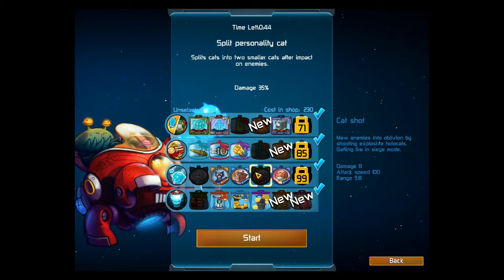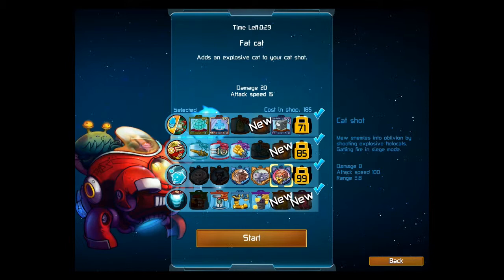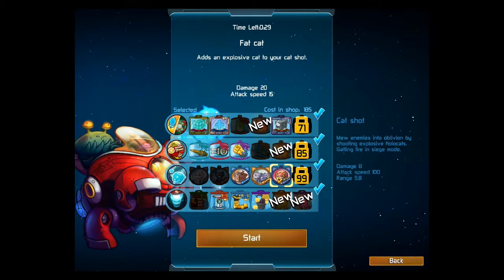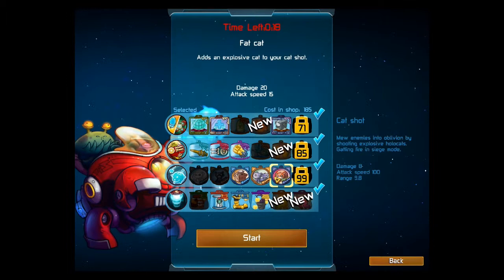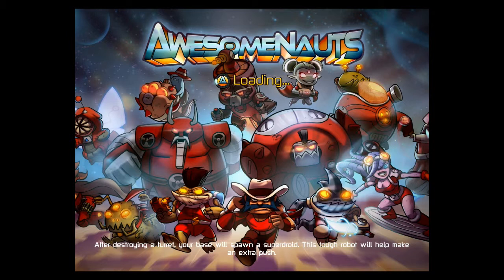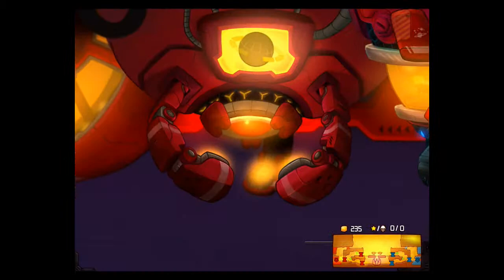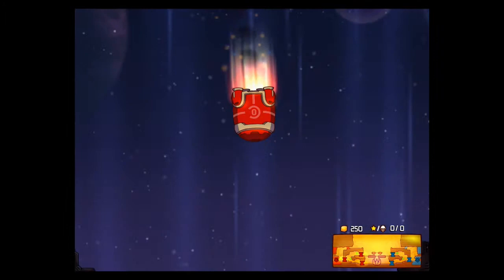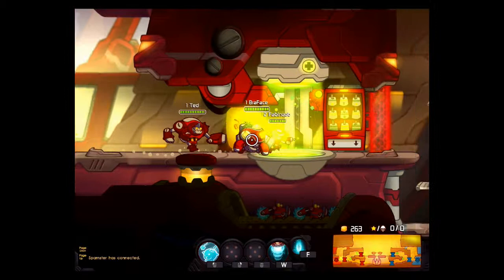Durple now starts with 235 health, which is more than before. The split personality cat upgrade splits off two smaller cats when you hit an enemy. Fat cat adds an explosive cat to your shot at roughly an eight-to-ten shot interval. For Raylan, the time rift duration upgrade has been reduced in time and slowing power — the base slowing power and upgrade slowing power are all adjusted, it's more balanced now.